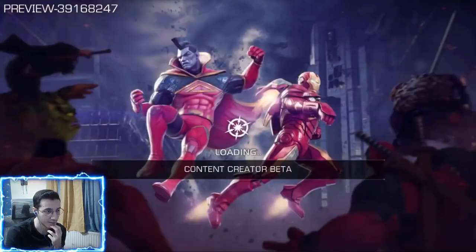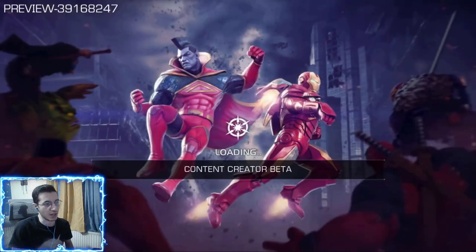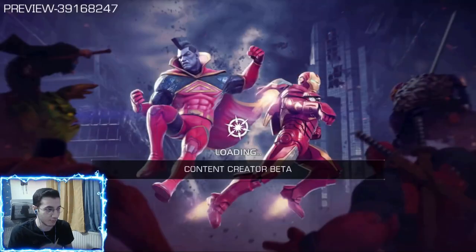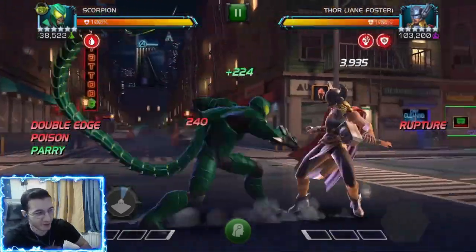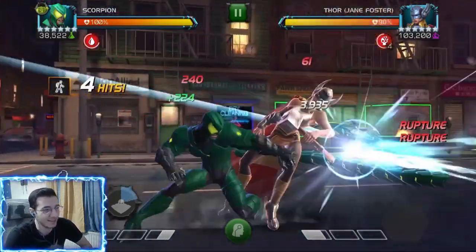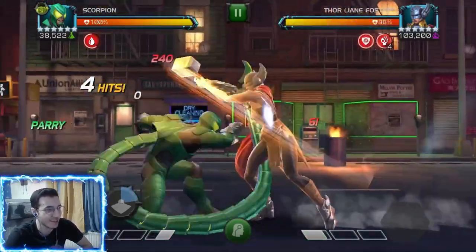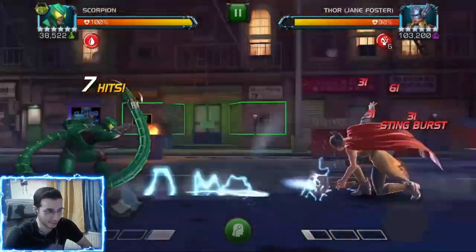Now this is again the close to 700k health Jane Foster, but this time with suicides. And then we have the really fun fight which is going to be 7.7 million health for Scorpion — we're going to see how he does here. He's going to be max boosted and fully synergized.